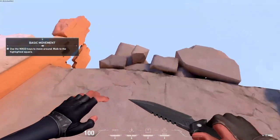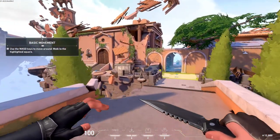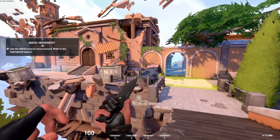Agent, welcome to Valorant. Name's Brimstone. I'll be taking you through some training so we can get you out in the field.